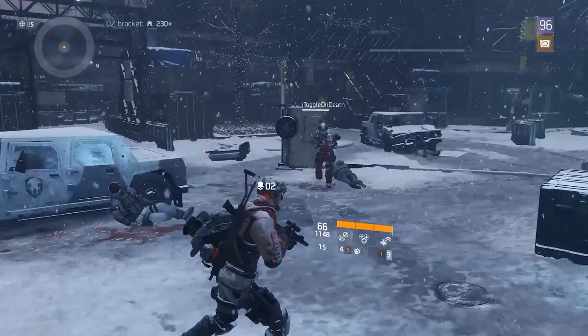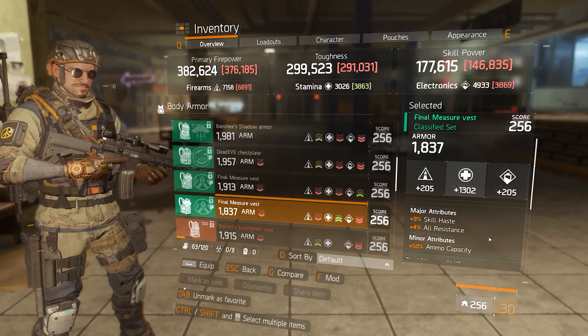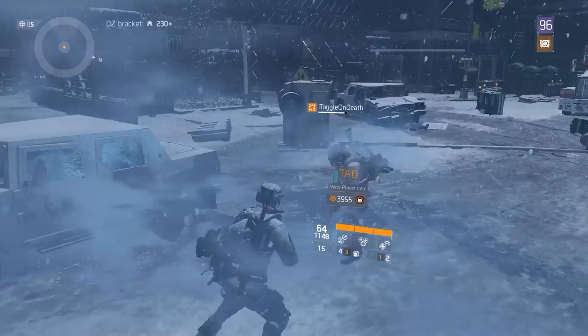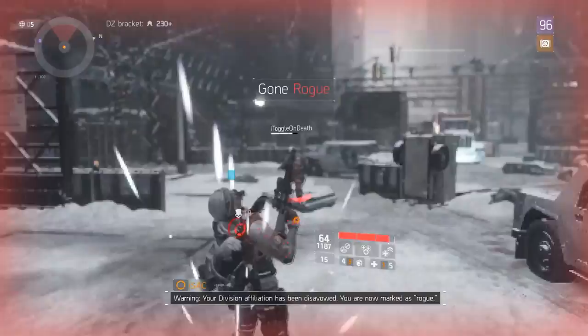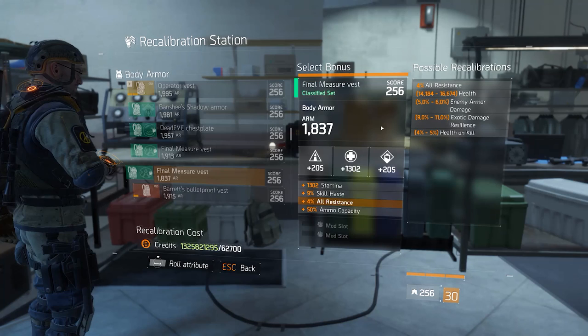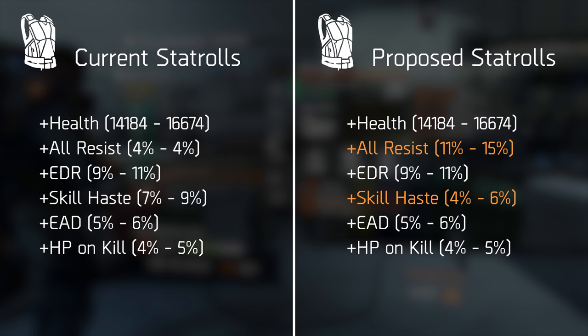It can be a cool thing to include in a build — think about a healer that cannot be EMP'd, for example. However, with the ability to cleanse most status effects with a medkit now, and with the values on these stat rolls being so low — 4%, please — no one is ever going to take that. If you really want to motivate players to build around all resist, they need to be able to get to 100 or at least close to it, so a stun takes half a second to recover from instead of three. For this stat I'd suggest upping the chest piece value to a full 15%.